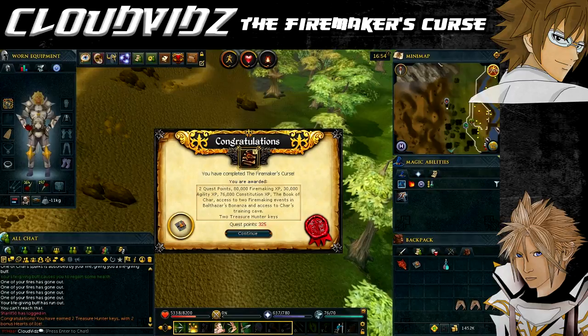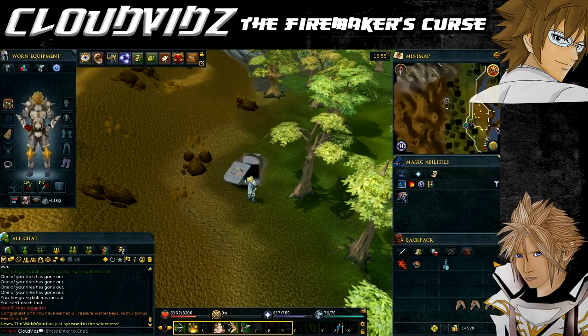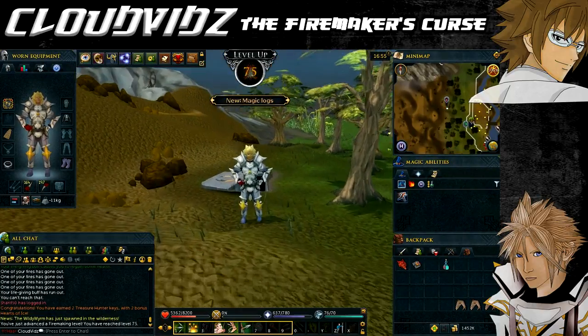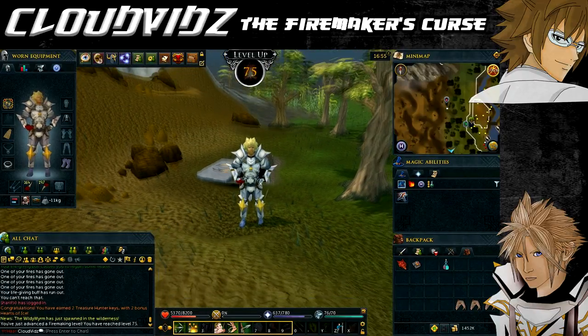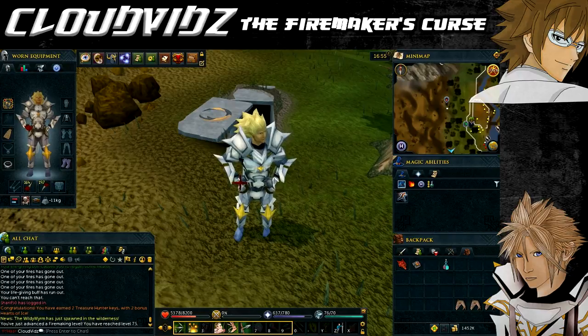After finishing speaking to them, they'll thank you and you'll receive the congratulations screen: you have completed the Fire Maker's Curse quest. You'll be awarded two quest points, 80,000 Firemaking experience, 30,000 Agility experience, 76,000 Constitution experience, the Book of Char — which when activated in the off-hand slot causes a fiery orb to spin around you igniting any log that you walk or run over — access to two new events, a new fire maker's costume in Balvazar's Big Top Bonanza, access to the Char Training Cave that can be repeated weekly, and you can pick up one of four fire creatures: Warming Flame, Twisted Fire Starter, Glowing Ember, or Searing Flame.